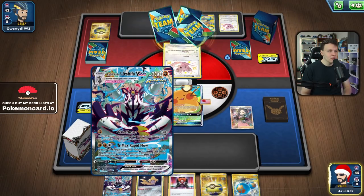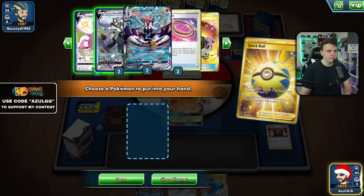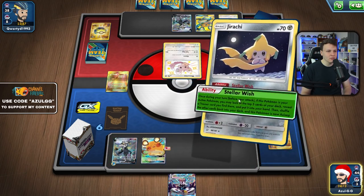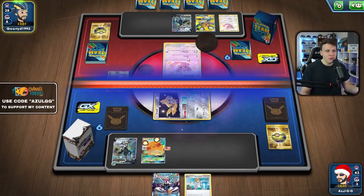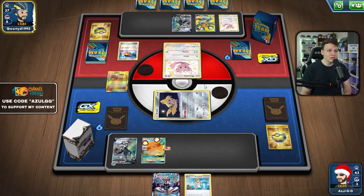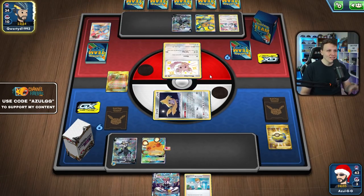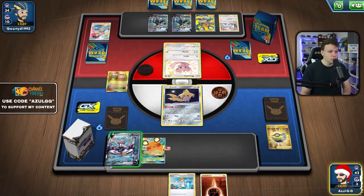We got Jirachi, got our Urshifu VMAX, but didn't get a basic Fighting Energy so we can't get the knockout unless we quick ball for Crobat and get Zigzagoon. I'll just Stellar Wish here. We got the VMAX and the Research. They need to find Mew to protect themselves from G-Max Rapid Flow — otherwise we're going to take two knockouts on Cinccino. If we knock out enough Cinccinos, it's going to be much harder for them to use the Cheryl combos.